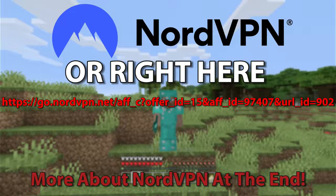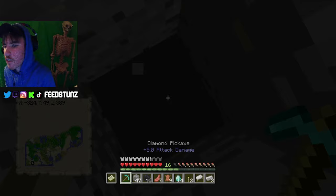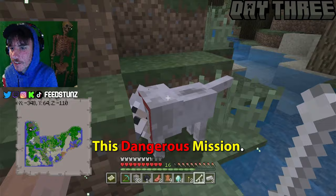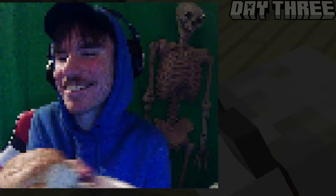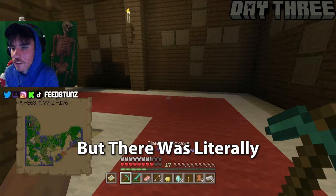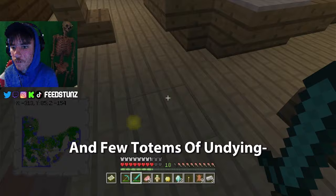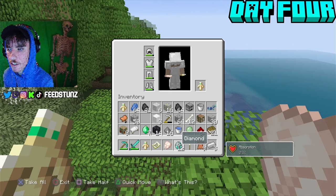After getting signed out of PlayStation Network mid-creeper fight, I was convinced I was strong enough to take on the Woodland Mansion, so I recruited some wolves as soldiers, broke in, and went bonkers destroying anyone in my way. I looted the entire bottom floor but there was literally nothing to loot, then went upstairs — same thing. Apart from some books for a future enchantment setup and a few totems of undying, there was really nothing of value — or so I thought. On day four I had survived the Woodland Mansion.